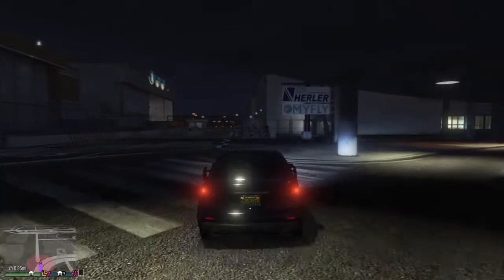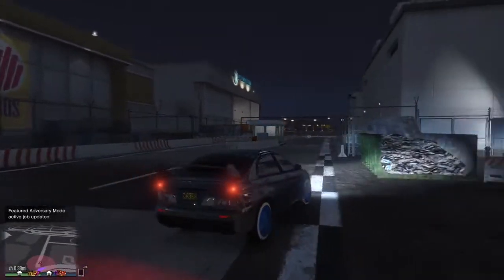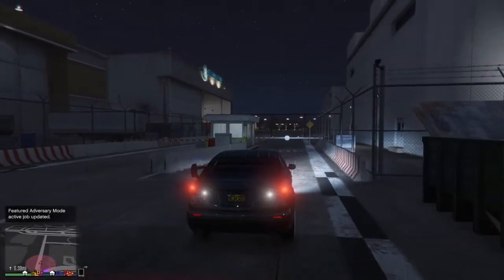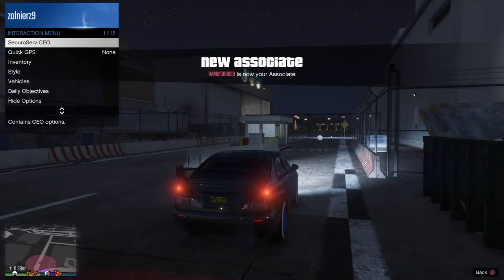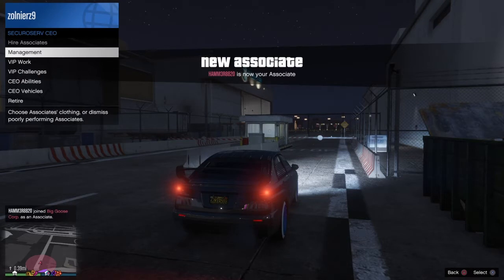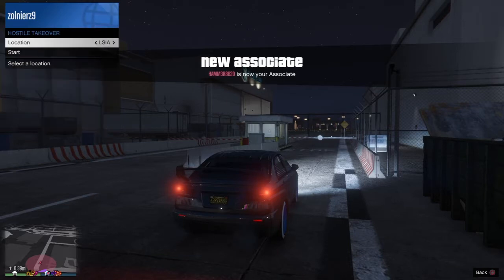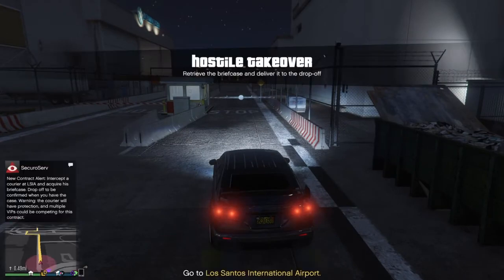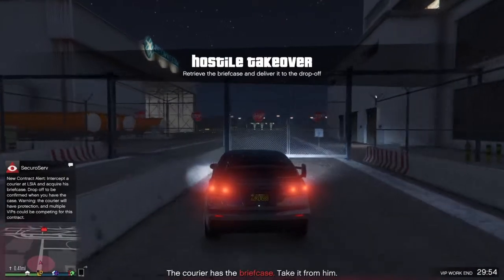First, what you want to do is go over to LSIA, or Los Santos International Airport, as you guys can see I'm there right now. You need the Karuma, and then you're going to go to Secure Serve and VIP Work — once you're a CEO you'll unlock this. Go over to Hostile Takeover, then select LSIA and start it.